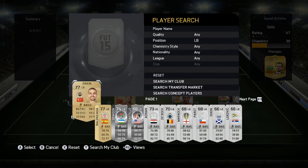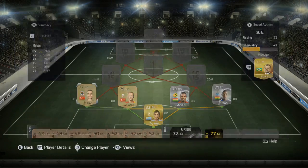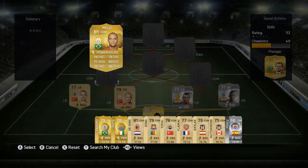On to the left back, we have Erkin with 82 pace, 72 shooting, 77 passing, 78 dribbling, 73 defending, and 77 physical. Some pretty nice all-round stats for pretty much a discard player, and he links up nicely with Kaya.